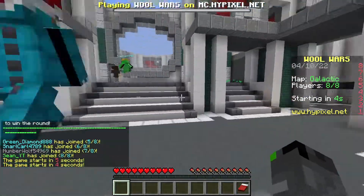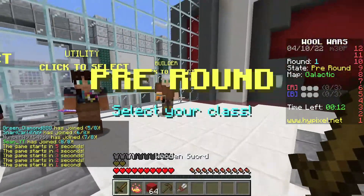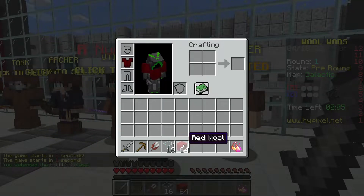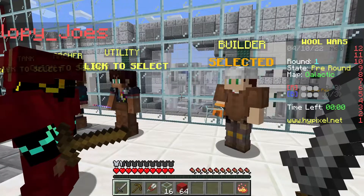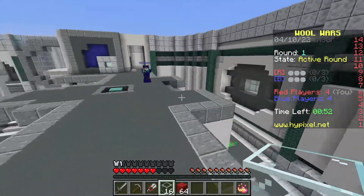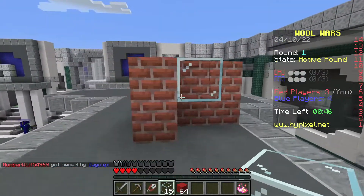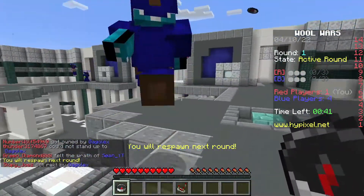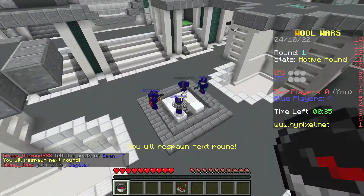Let's jump into another game — I want to try out this builder class because I don't remember it being there when I last played. So the builder gives you a stone sword, just a chest plate, glass, and it builds a three-by-three wall — that's how they put the wall down. I'm not really sure what the glass does. This person's got a bow — I put a wall down but I'm dead. The bows are really powerful. I don't think the builder is going to be that good of a class.